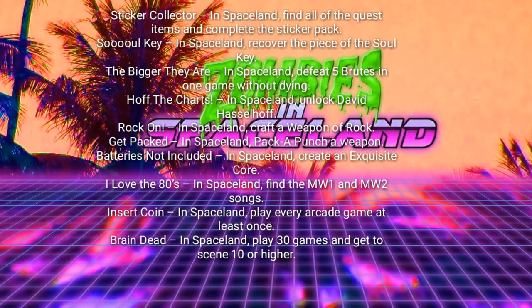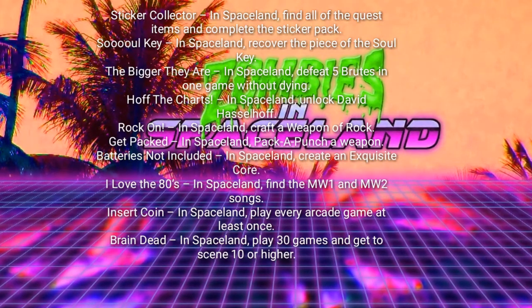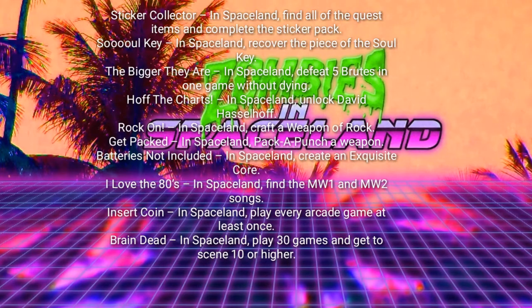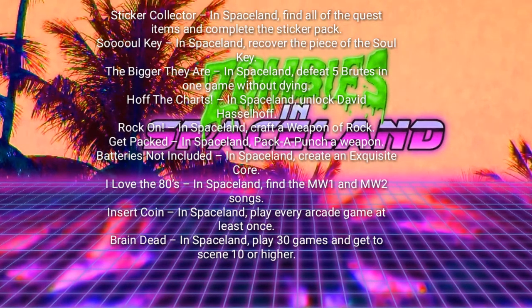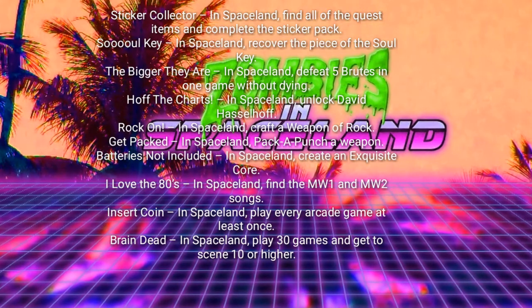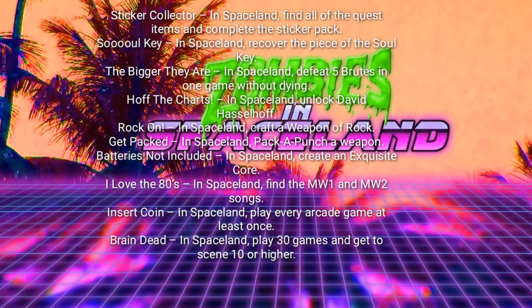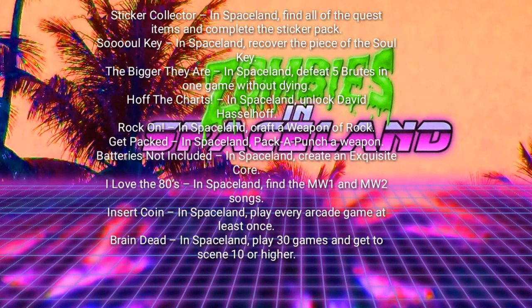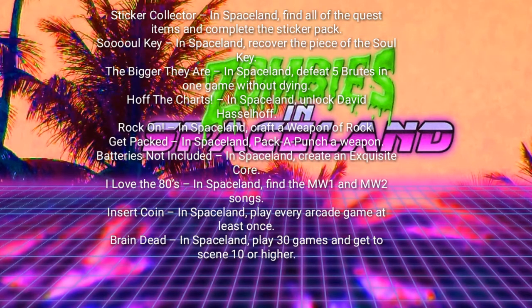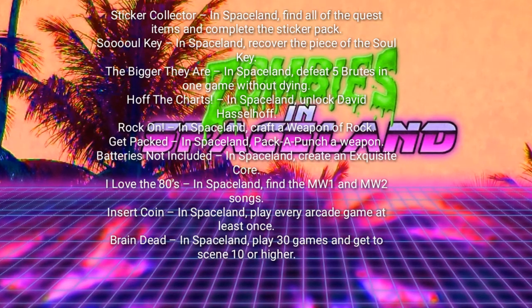The next one is called I Love the 80s. In Spaceland, find the MW1 and MW2 songs — so the Modern Warfare 1 and Modern Warfare 2 songs are going to be in Spaceland. And the next one is Insert Coin. In Spaceland, play every arcade game at least once. So we're going to have little mini arcade games and easter eggs while we're waiting to get back up in Zombies in Spaceland.